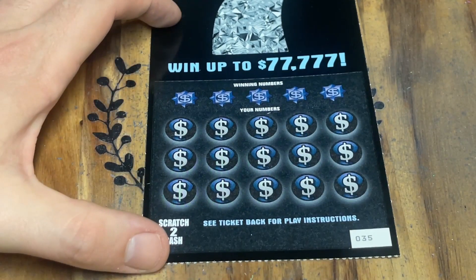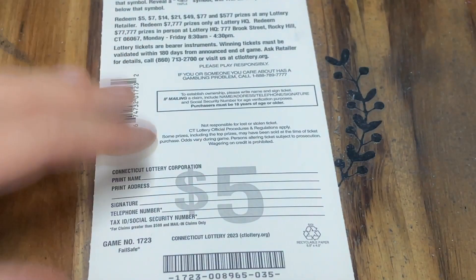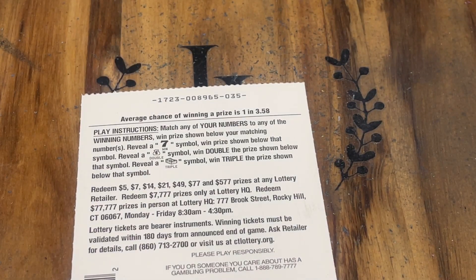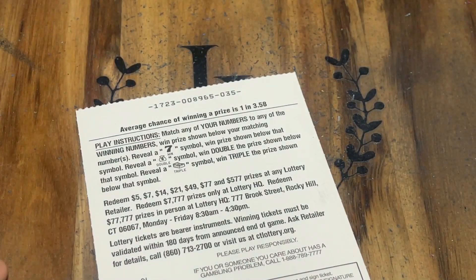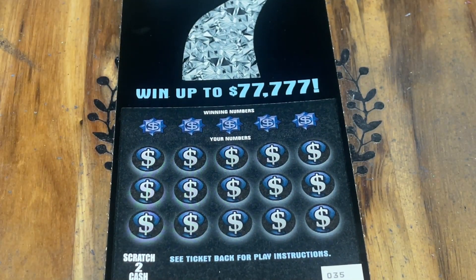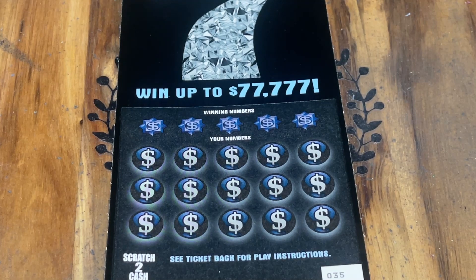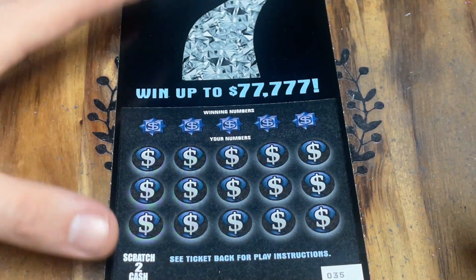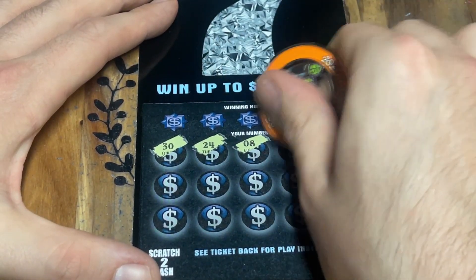Now moving on to the $5 7s tickets — we got two of these. Maybe we can go back to back again. Tickets 35 and 36. Lots of symbols to look for: seven for an auto win, sack of cash to double your prize, stack of cash to triple your prize. Overall odds are 1 in 3.56, slightly stronger than the Lady Luck multiplier. Let's go symbol hunting — I love symbols. There's my lucky number 8.